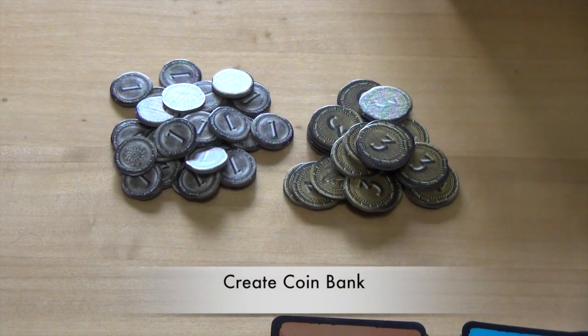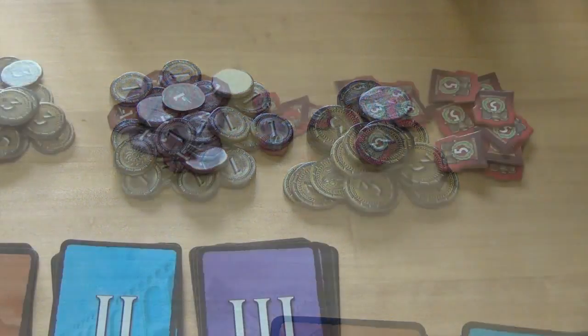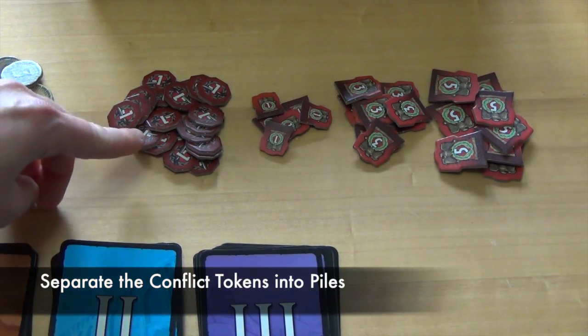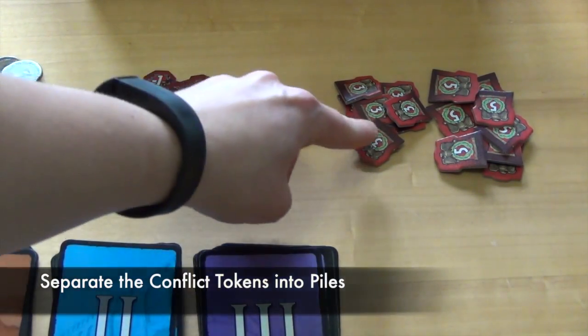Next, set out the coins in a bank where all players can access them. Also set out the conflict tokens somewhere near the coins. Separate the four types of conflict tokens into piles of negative 1, 1, 3, and 5.